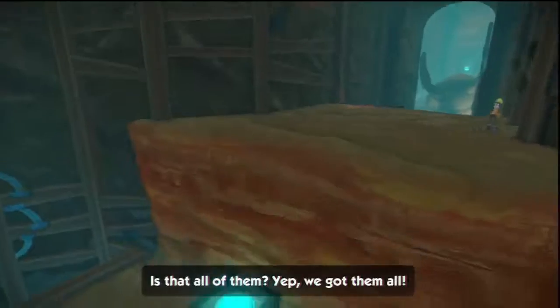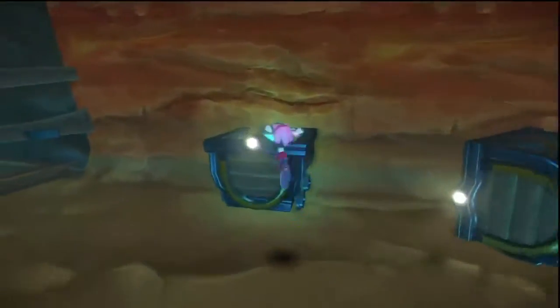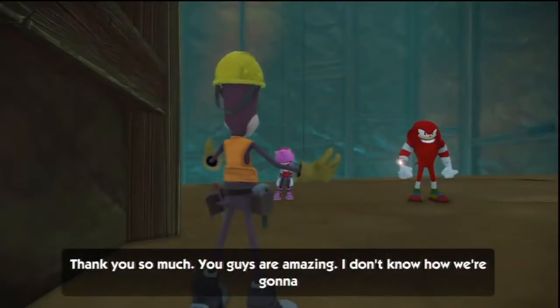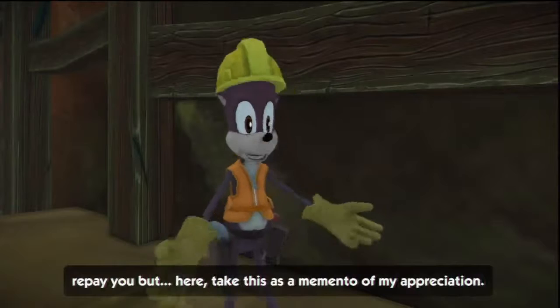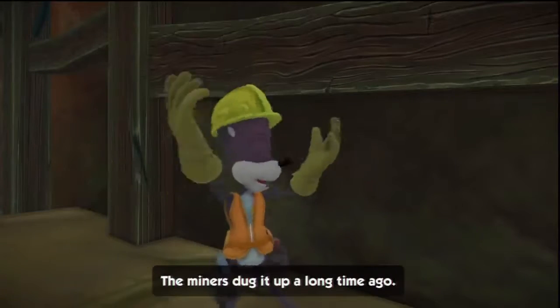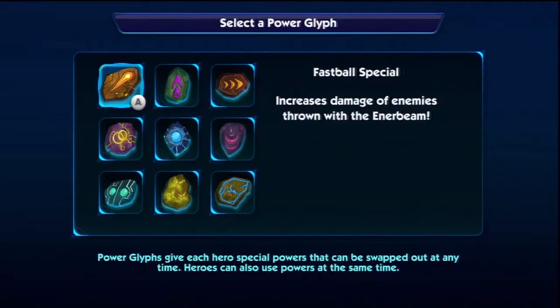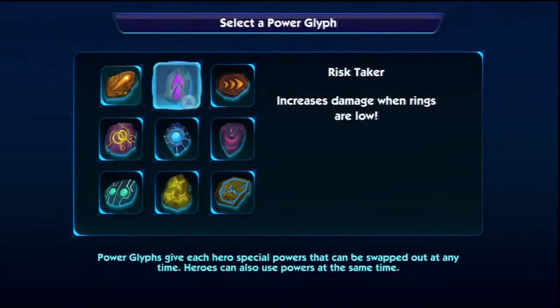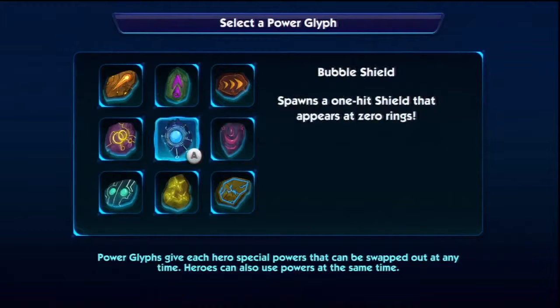Is that all of them? Yep, we got them all! Thank you so much, you guys are amazing — I don't know how we're gonna repay you, but here, take this as a memento of my appreciation. The miners dug it up a long time ago. There's damage on enemies — I would like to get each hero power. Increases damage for all of them, reduces time to reach spawn, a one-hit shield. Okay, maybe.